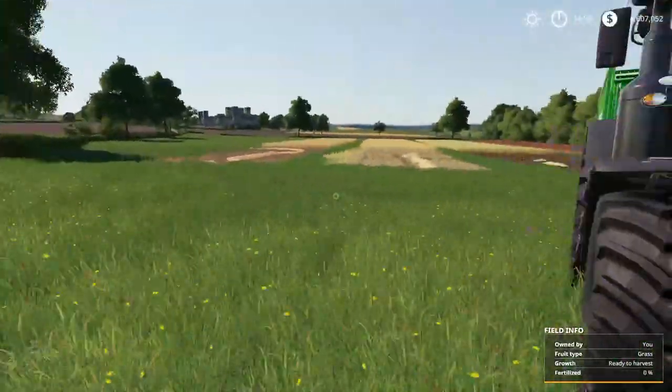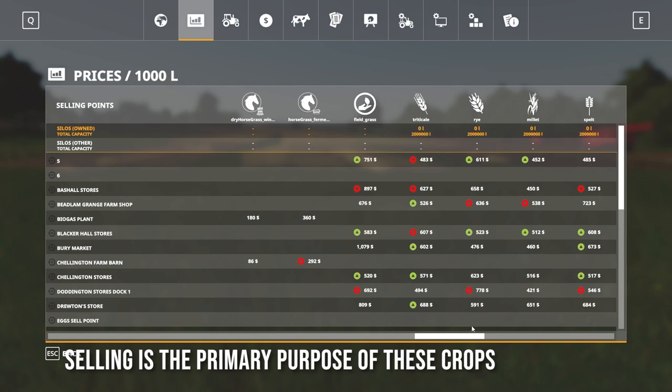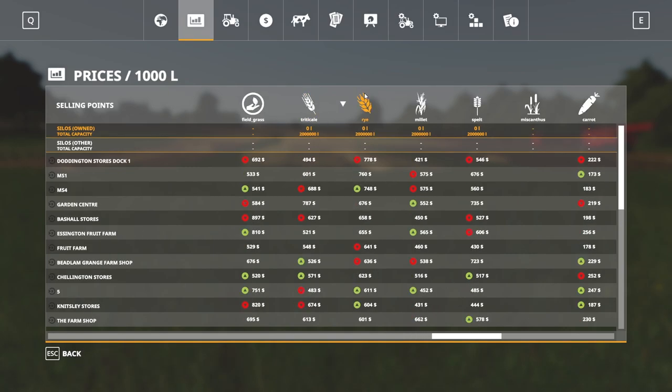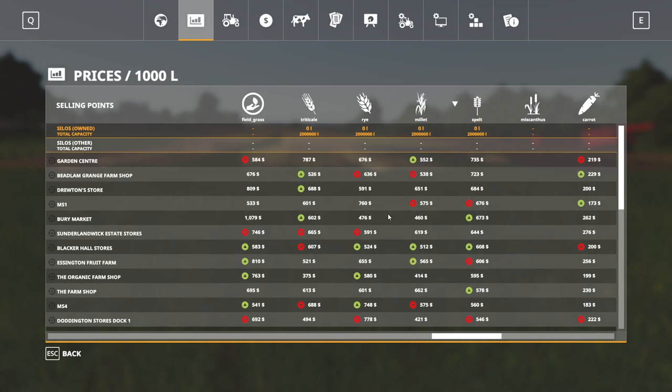Now the uses for them. First off, we can sell them. If you go down here, you can see triticale — you can sell it for that price there. Rye has a price there. Millet and then spelt also has a price. So there's different prices for them, all ranging different values, but you're probably going to get close to what you'd get for wheat for a lot of these crop types.